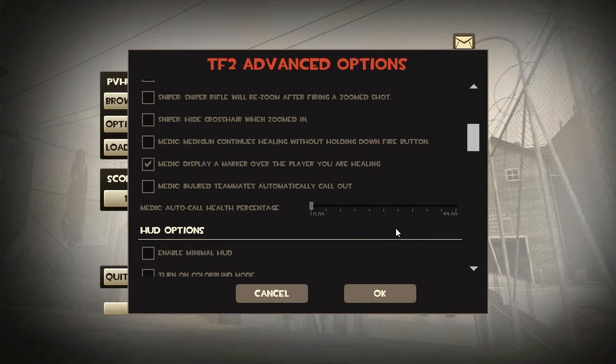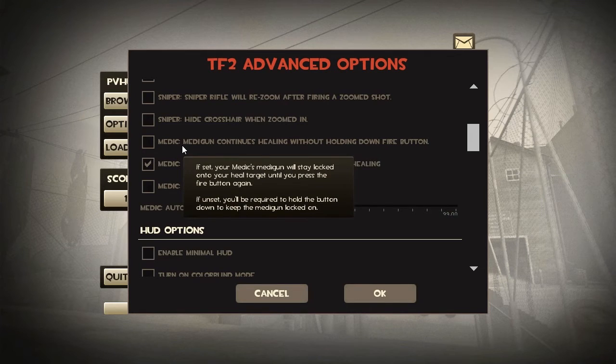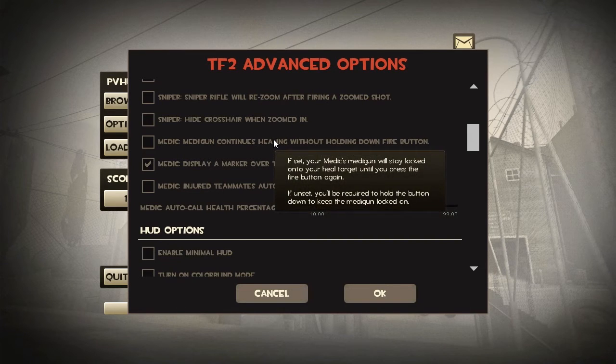I don't have that low health indicator on because I already have plenty of people to heal, and those who aren't calling for medic basically just don't need one — I assume low-health players who aren't calling for medic are finding another source of health. The first medic option makes it so that you don't have to hold down your left mouse button to continue healing someone. I probably would enable it, but on a personal level, constantly holding down the medigun button just feels right to me when I'm playing medic.